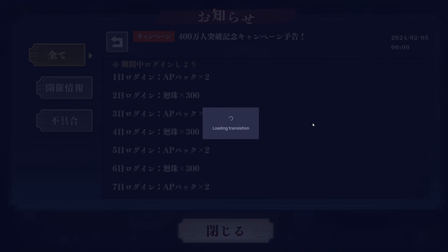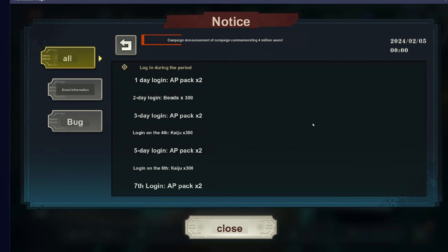One of the mission details — this one kind of sucks the most — is a seven-day login. The seven-day login is going to give us a total of 900 kaiju and eight AP packs. It's kind of weird that we're getting 900 of the 1,500 through a seven-day login period. So that's 900 kaiju and eight AP packs. Put 900 in your head — we're still missing 600.